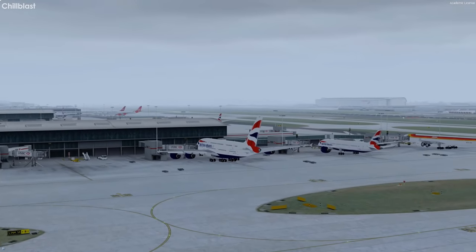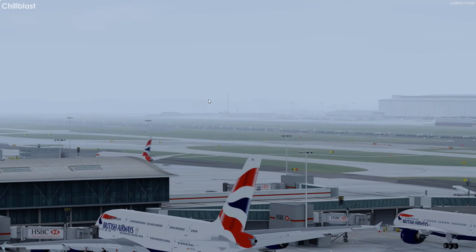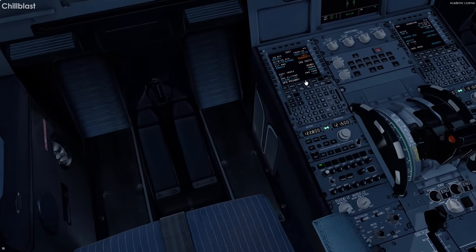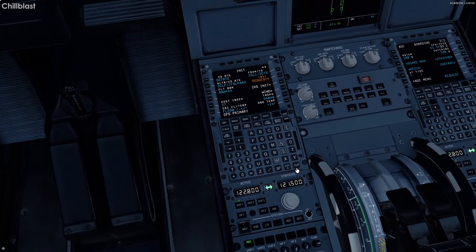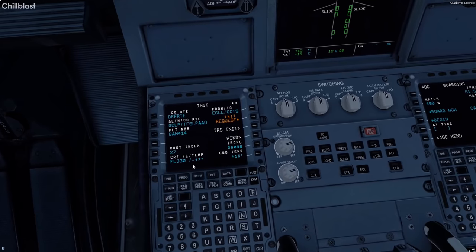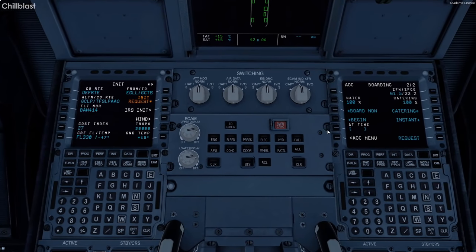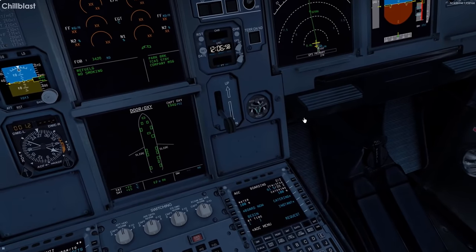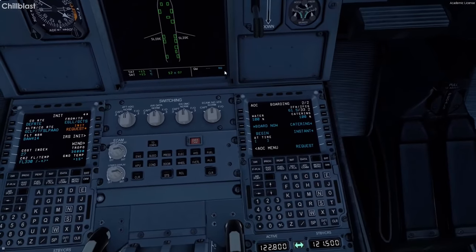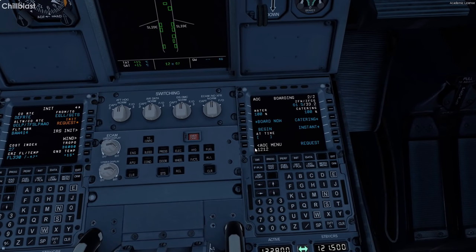I think it's Gate Gourmet at Heathrow — I can't remember, it was a long time ago. GPS primary can go away. I want to check the cruise altitude of 330 — the aircraft climbs to 330 then 350 with a step climb halfway. The catering vehicles should be here in a few minutes — let's say they arrive around 12:12 and then we begin boarding.